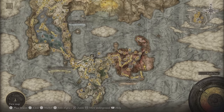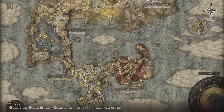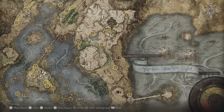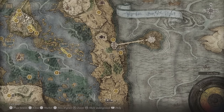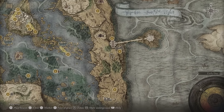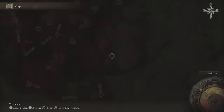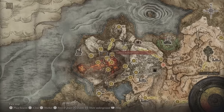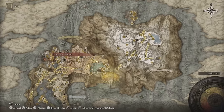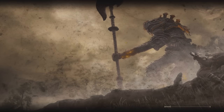If you've already been to Mount Gelmir, go straight there. But if you haven't, you will meet him over at Liurnia of the Lakes, outside around that area — he's gonna be stuck there. You gotta help him out using oil pots; put those behind him and he'll come out. But if you've already made it to Mount Gelmir, come straight to the Seawater Terminus site of grace.